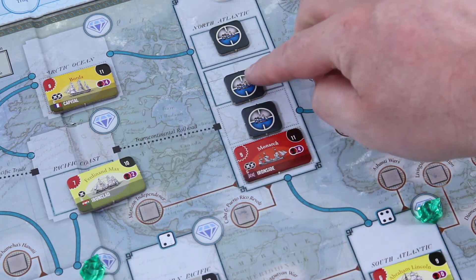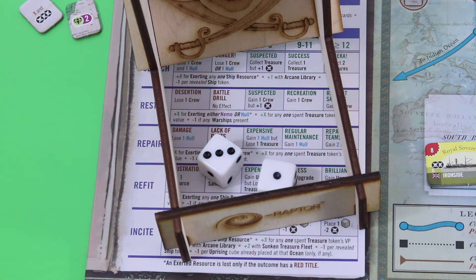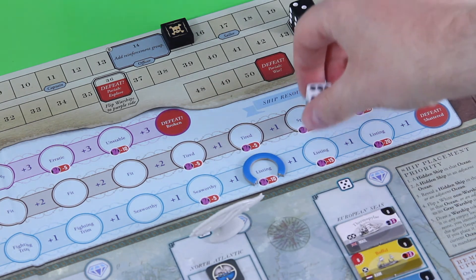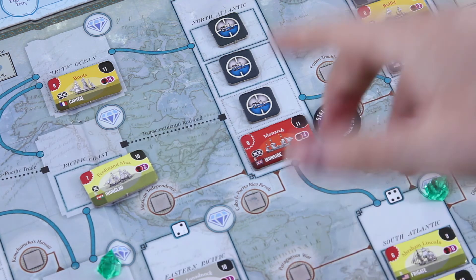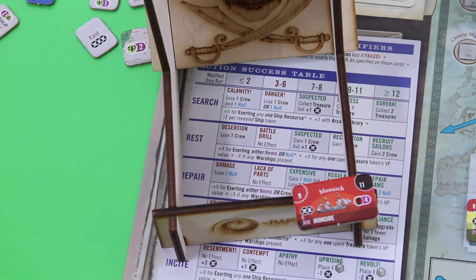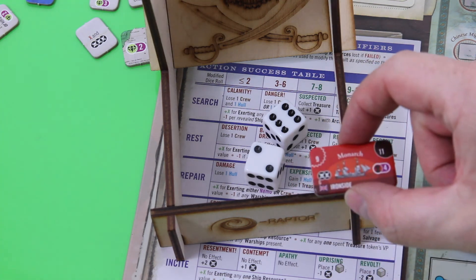The Monarch has a nine to hit — we need to roll at least a nine not to get hit. That's not good enough — we get hit twice. First hit: a five, that's the hull. Second hit also goes to the hull. We're still seaworthy but that's ten negative victory points. Now we attack — we need to roll a ten, but wagering crew gives plus four total, so we need a seven or higher. Eight — that's good enough, eight plus four is twelve. We took down the Monarch and keep her for four victory points.